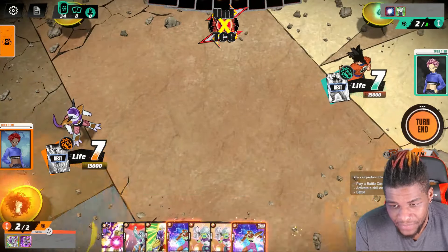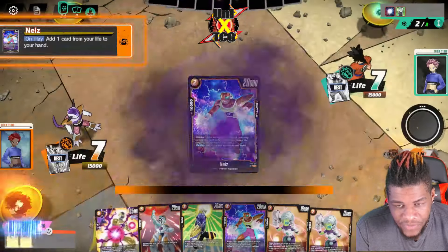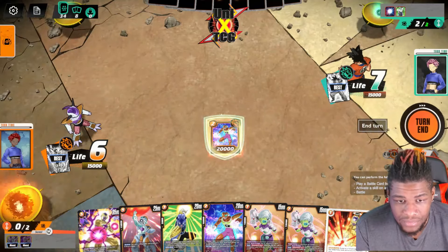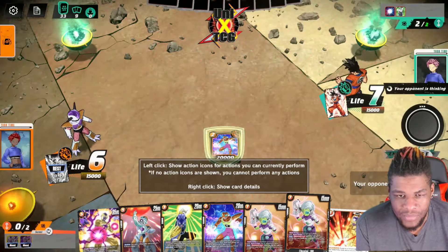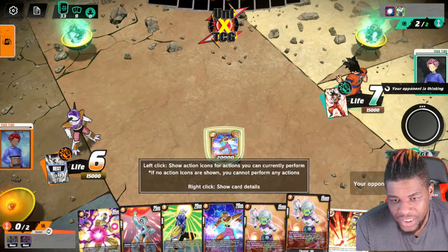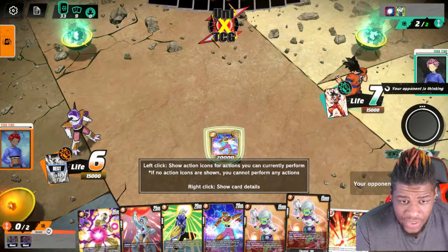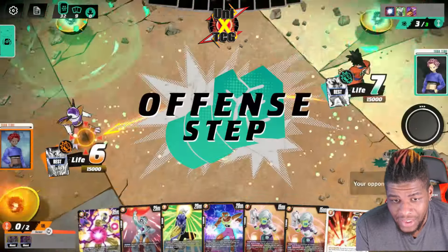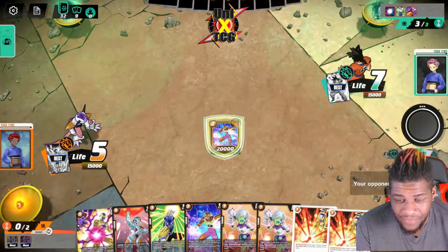He has a blocker, so we're just going to play the self-awakener and take the life. It's a Golden Death Beam, so we'll be able to destroy something when it turns sideways. By playing the second one, if he hits me and I go down to four or five, I can play it and then I have two 20k blockers that can go sideways against him.